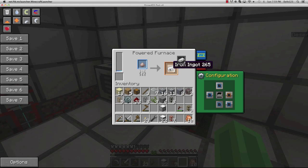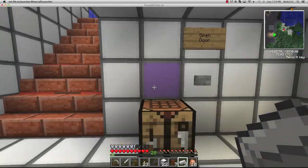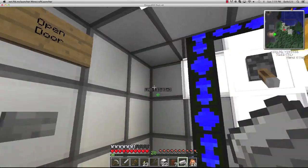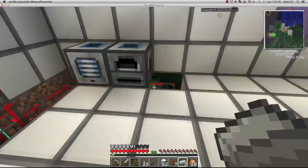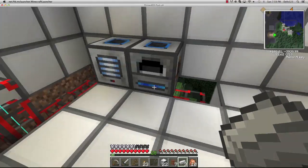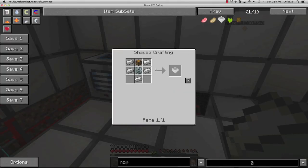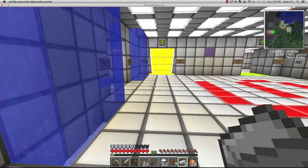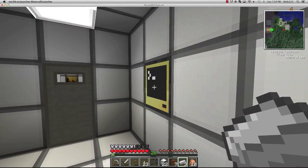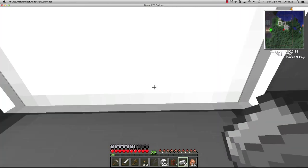I'll make another hobby steam engine off camera. Next episode we'll probably start on Red Power and get one lever that can power all of them at once so we don't have to flick each one. There's the pulverized copper - and here comes the last iron, but it's not enough. Let me check the fridge upstairs.